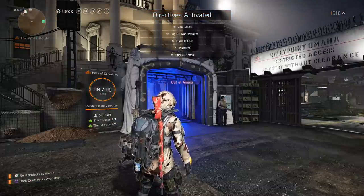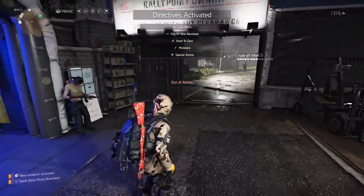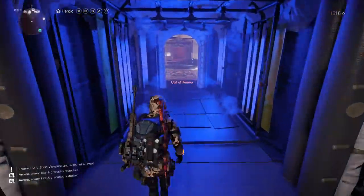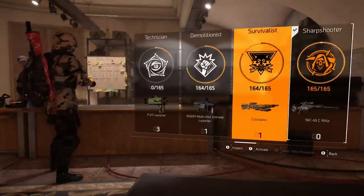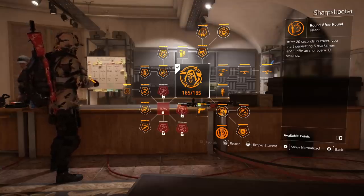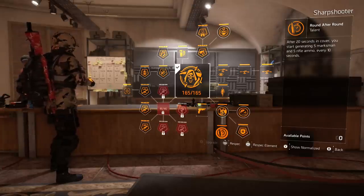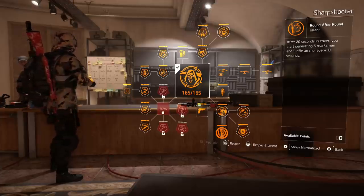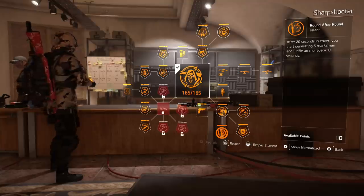As soon as we spawn in, we have all five directives activated and we have no ammo. What you're going to need to do is equip the Sharpshooter specialization, as well as a skill build, and make sure you have a rifle or marksman rifle. If we go into the menu and inspect the Sharpshooter tree, there is a talent called Round after Round: after 20 seconds in cover, you start generating five marksman and five rifle ammo every 10 seconds. This is kind of a cheese — the game registers that the only ammo source is to use your pistol, but you're sitting behind cover so you'll automatically generate ammo because this talent bypasses that restriction.